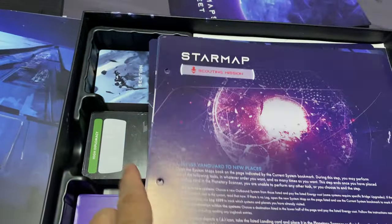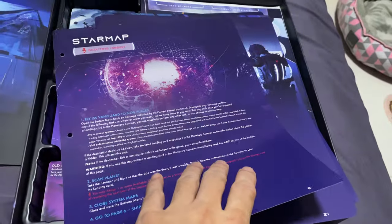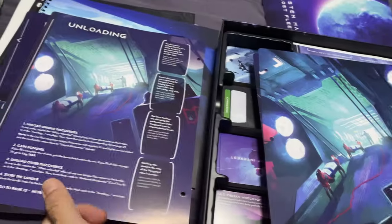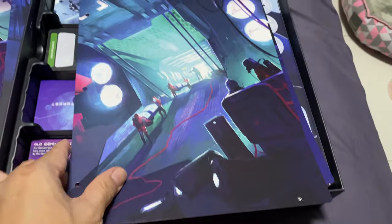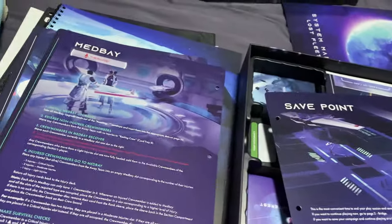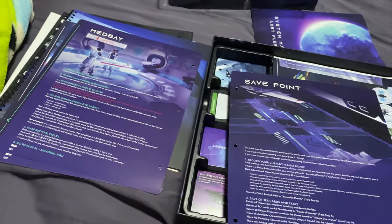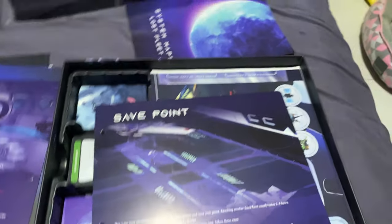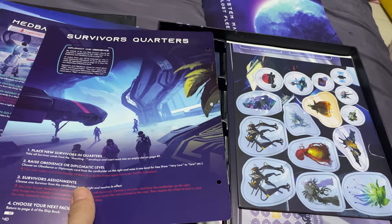We have some new sheets that I think will replace ones from the original campaign - a new star map sheet and a new debriefing sheet with possibly some additional content. There's also a blank page, a med bay sheet for healing injuries, a safe point instruction sheet for storing your game state, and a new Survival Quarters page that appears unique to the Lost Fleet.